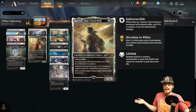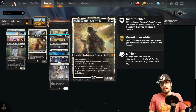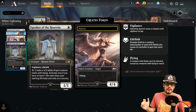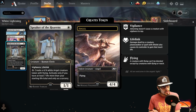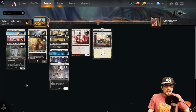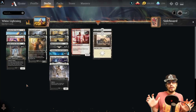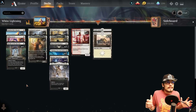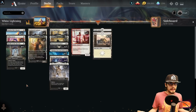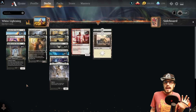Ideally those plus one/plus one counters are going on creatures with lifelink. One of the best examples is Speaker of the Heavens — a 1/1 with vigilance and lifelink. You can tap it to create a 4/4 white Angel creature token with flying, activating only if you have seven or more than your starting life total of 27, and only at sorcery speed. The vigilance is amazing — if you're against mono red, which is a big majority of the meta, getting this guy up to a 6/6 means those aggro decks just fold.